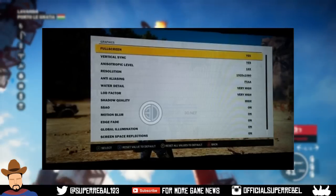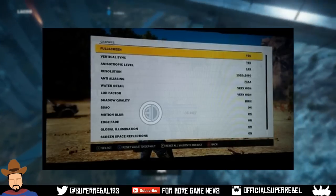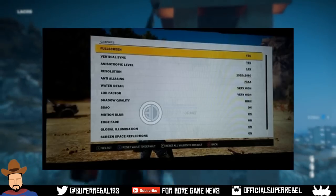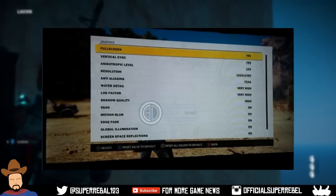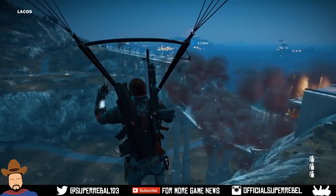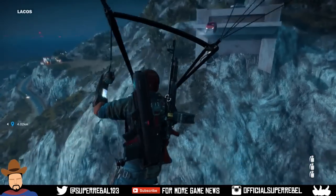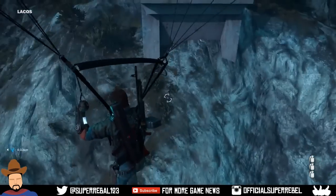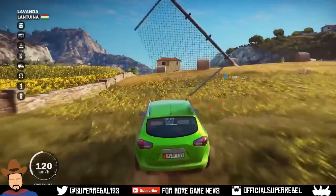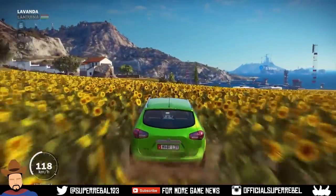As you guys can see there is a list with a load of different options. You've got resolution, water detail — at this moment it is set to very high, but you can technically lower it if you wanted to. Below that you've got a load factor, then shadow quality, motion blur, edge fade, and just a ton of different options. I honestly thought this was great.